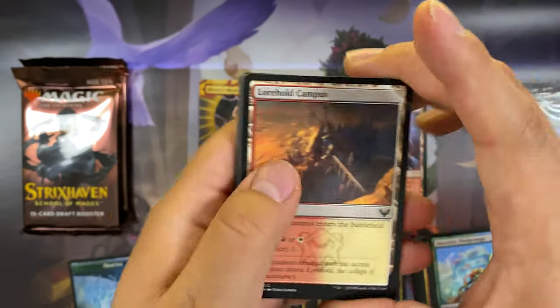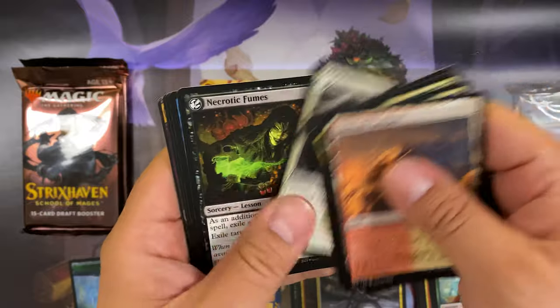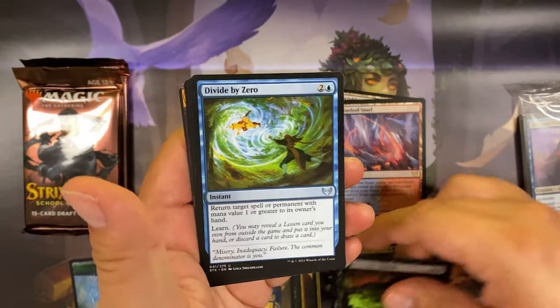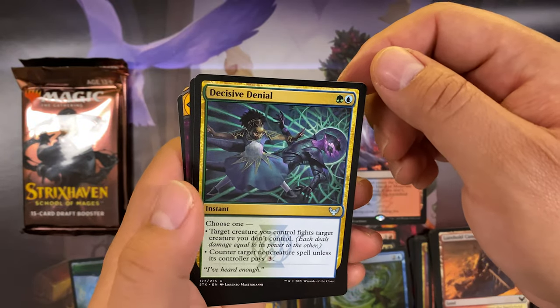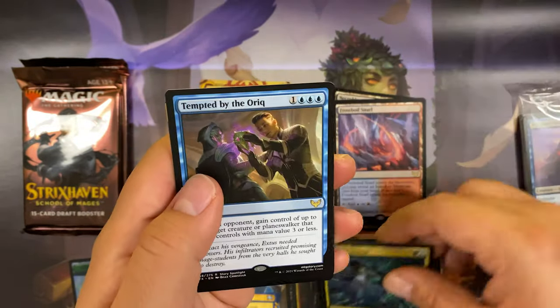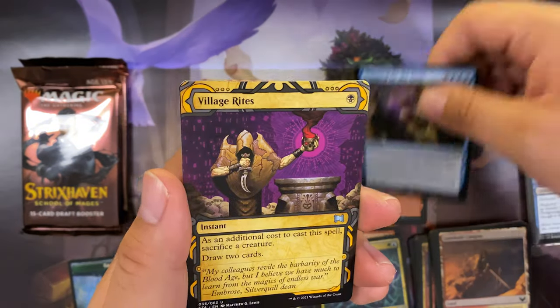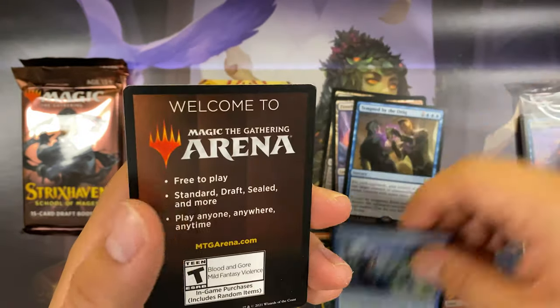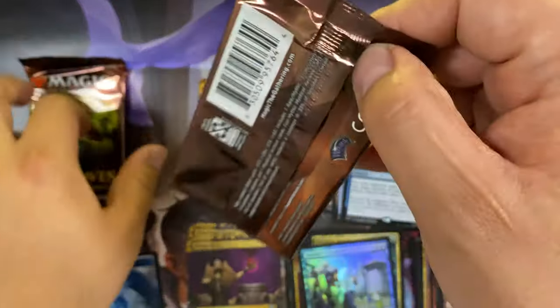Third draft booster. Necrotic Fumes uncommon, Divide by Zero, Decisive Denial, and Tempted by the Oriq for a rare. Village Rites. Mentor's Guidance uncommon foil. Last two packs coming up.